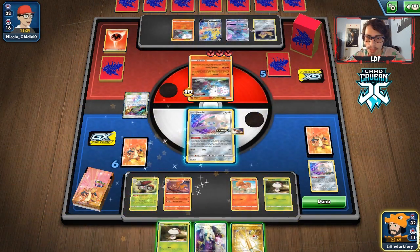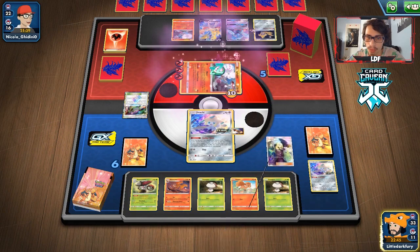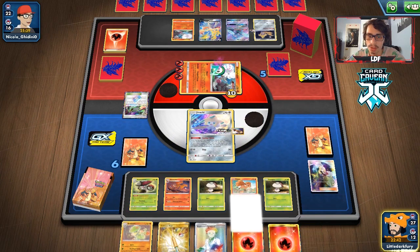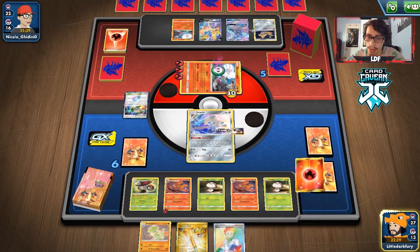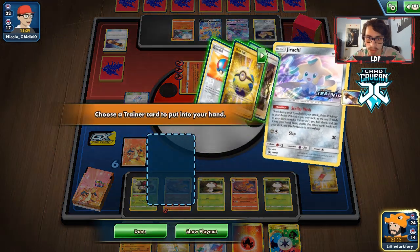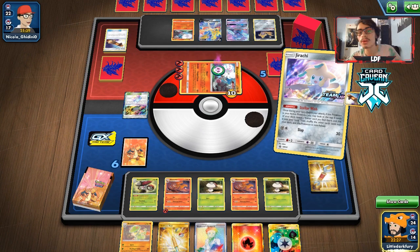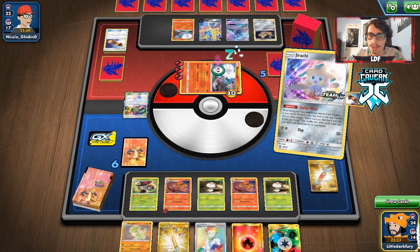This is where things ramp up — we haven't seen an energy this entire game. If we don't get energy this turn I don't know what to tell you. We got the Fungus so we can put this guy to sleep. Going with Cynthia before Stellar Wish — there's the energy, there's the second Nine Tails, and we can play Heat Factory too! We get a Tool Scrapper — let's get rid of that Escape Board, might slow them down.